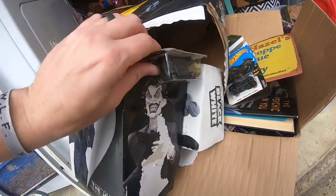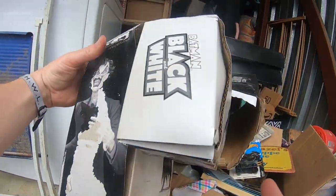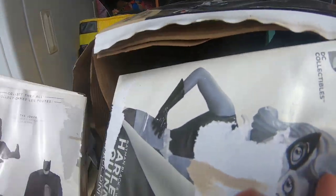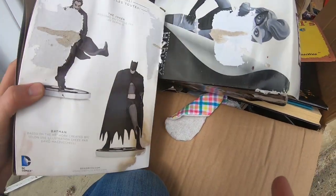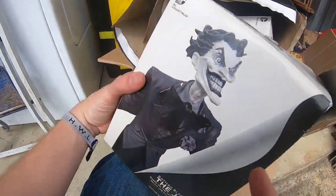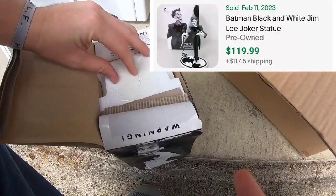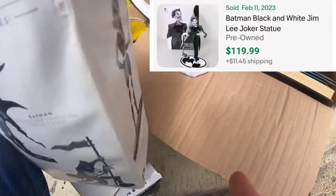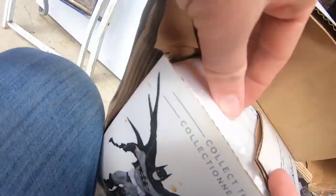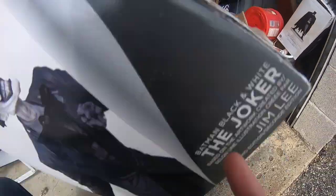There are some Hot Wheels — another one slid down in there. The boxes are a little damaged but to have the original box with the figure: we have the Batman, the Joker, and the Harley Quinn. This one's still taped shut, and Harley Quinn is also taped shut. Rough boxes but brand new — let's keep digging.